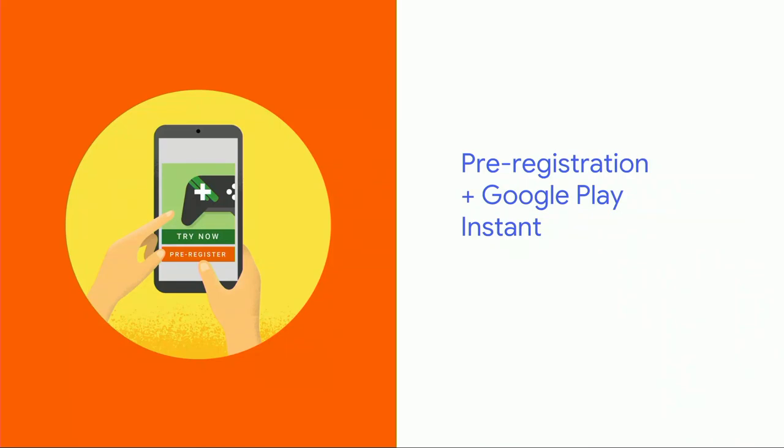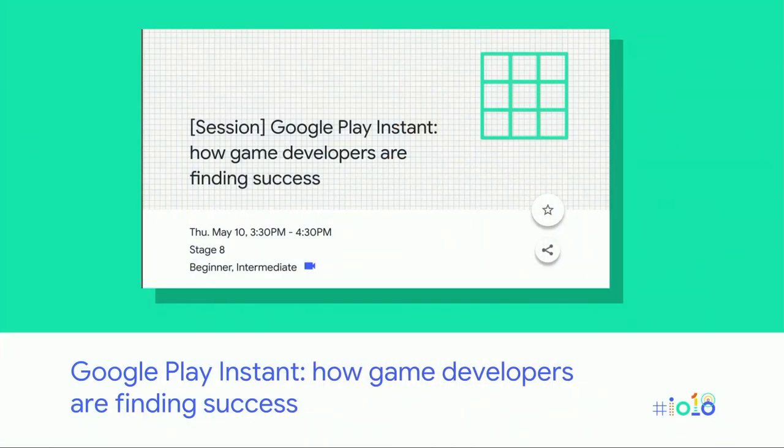While on the topic of Google Play Instant, we need to touch on launching tools. Pre-reg is a very successful program, and we're bringing Instant games to the Play Store's pre-registration feature. Now players who pre-register can get a sneak preview of your game. When you promote pre-registration through social media, email, or your website, users will be able to play instantly from any Android device — it's an awesome way to introduce your game to the world. To learn more about Instant games, you can attend the session on Thursday.